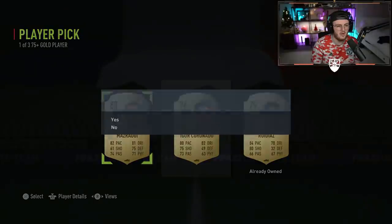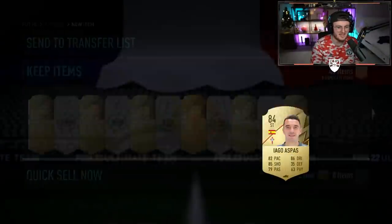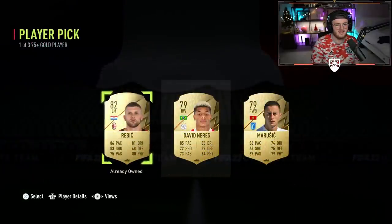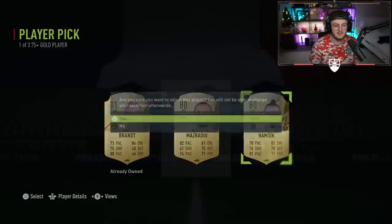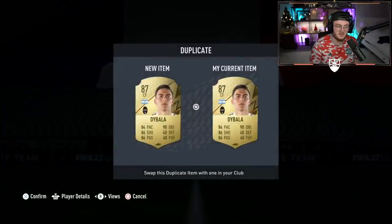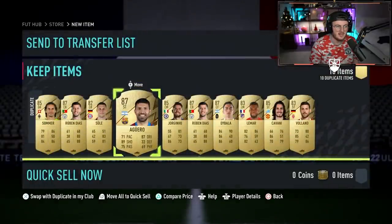We're down to our last six player picks of the hundred. Aspas. Martial's in there as well — he wants to leave United apparently, which is interesting. Areola. Four left. Three left. It looks like we're not getting a fire versus card in these player picks, sadly. But we are going to obviously open a couple of packs and hopefully get one. A lot of fodder — a lot of it duplicate and tradable, which is kind of annoying. Not ideal at all.